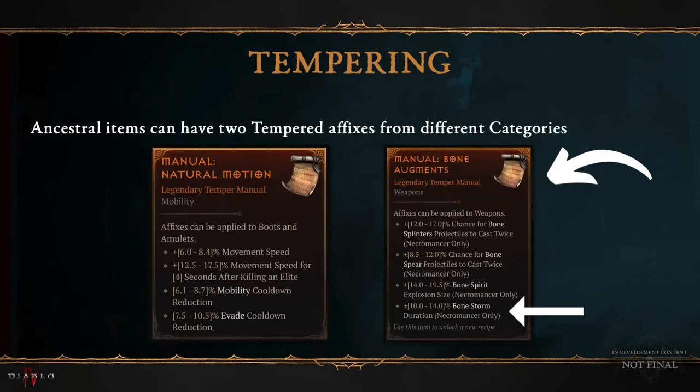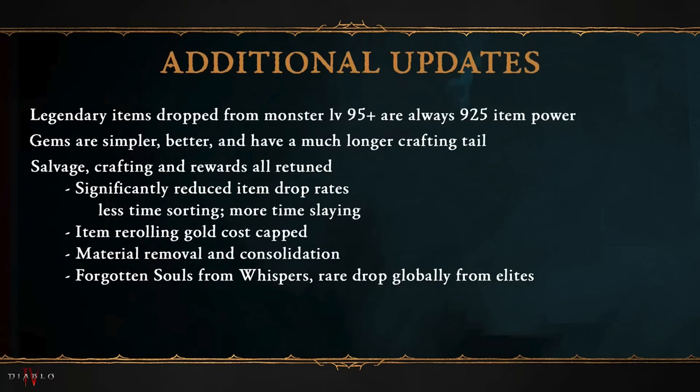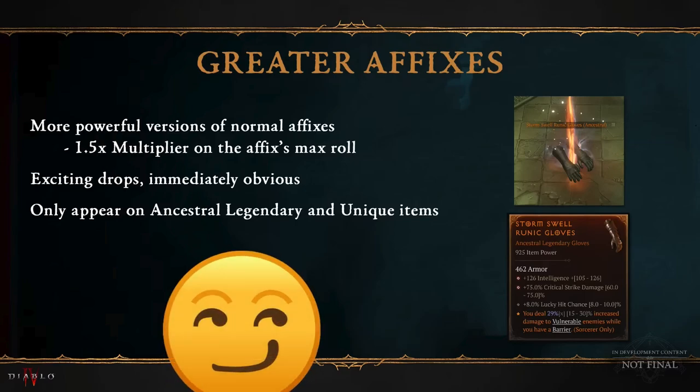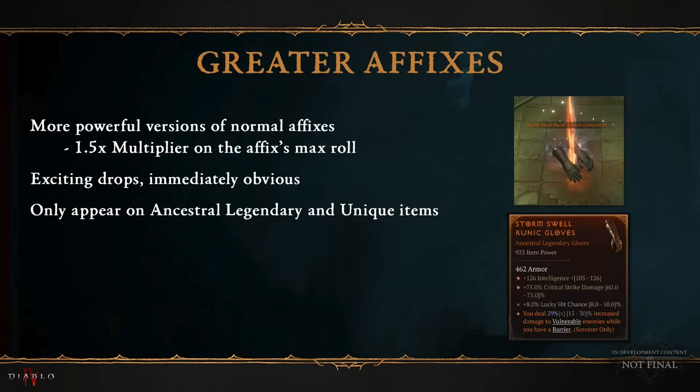Now let's check out how to make the sickest loot possible. First, you're going to want to get to world tier 4 and fight mobs that are over level 95. They're always going to drop item level 925 loot, so there's an incentive to start blasting higher level mobs as you're leveling. You're also going to want legendaries, because rares will suck. When you've found an item with greater affixes — basically an item with higher rolls than usual — you're going to want to start tempering it. You'll be able to get greater affixes on all of your legendaries, even your uber uniques.